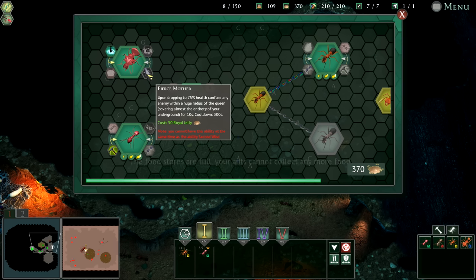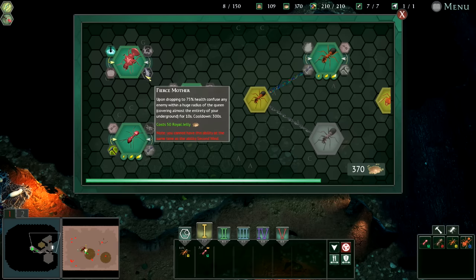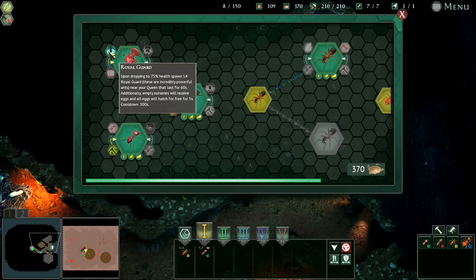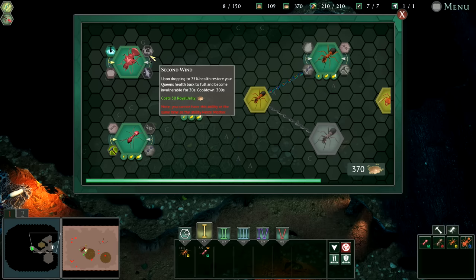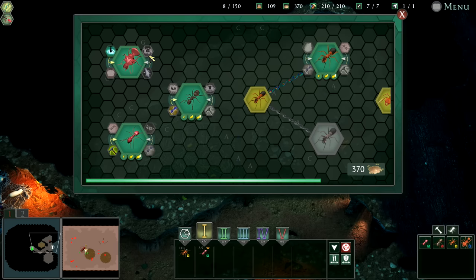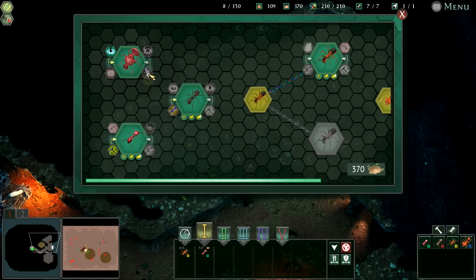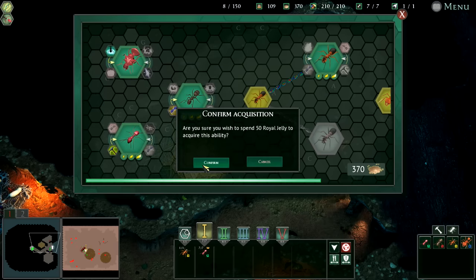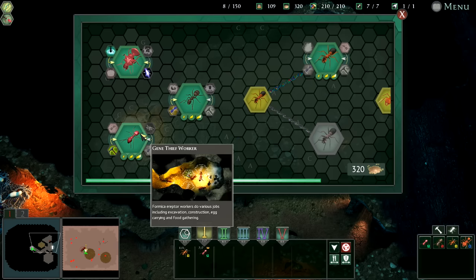Fierce mother: upon dropping to 75% health, confuse enemies within a huge radius of the queen, covering almost the entirety of your underground. That's pretty decent. There was one where everything hatches — I think that's the royal guard. We could choose one of these. I'd rather confuse everything, so I'm going to go for that. 450 royal jelly — really not that much. We've still got 300. This is our workers though — the gene thief worker. I don't want to upgrade that too much.